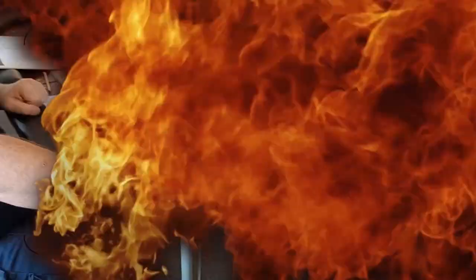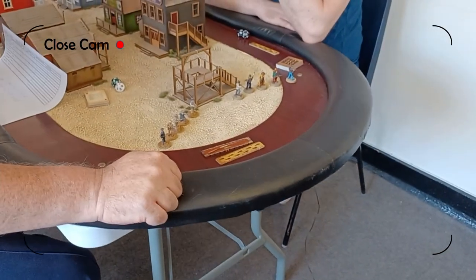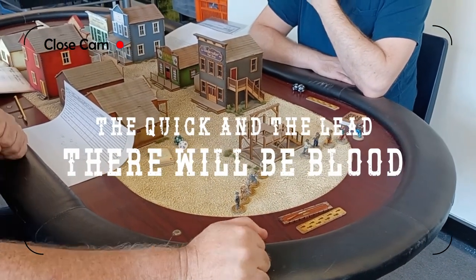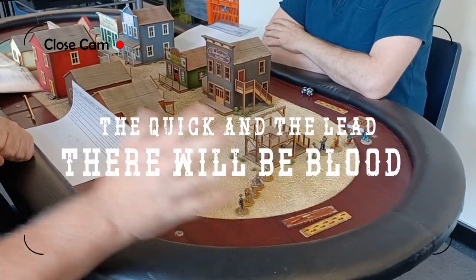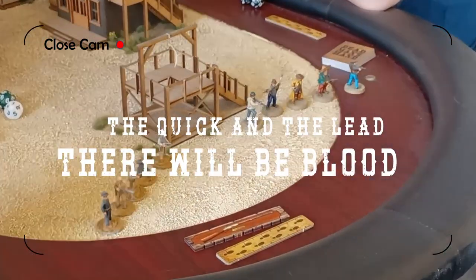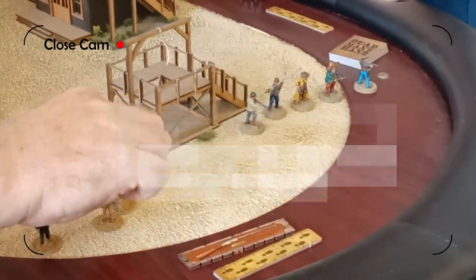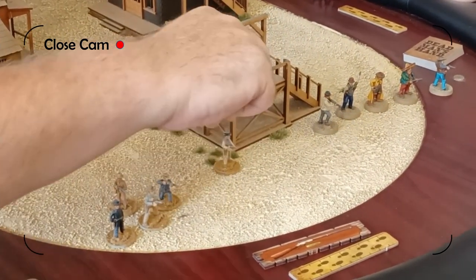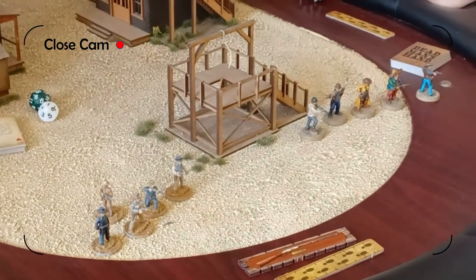Dead Man's Hand. We played the initial scene, The Duel, which I won. And we're now going into scene two of The Quick and the Lead, called There Will Be Blood. So I've got my five gang members ready to be set up: a gunslinger, a guy with a shotgun, a pistol shooter, a rifle, and another pistol shooter.